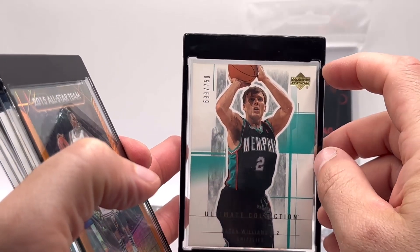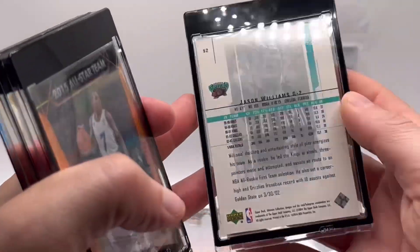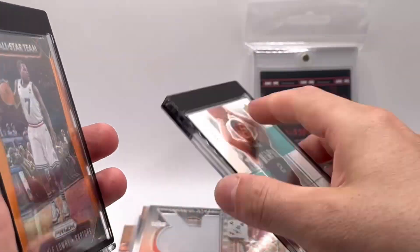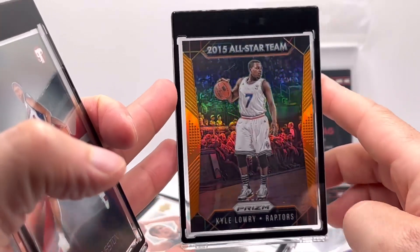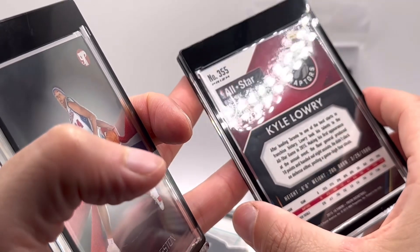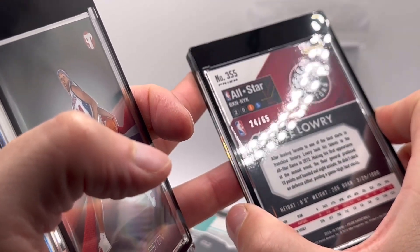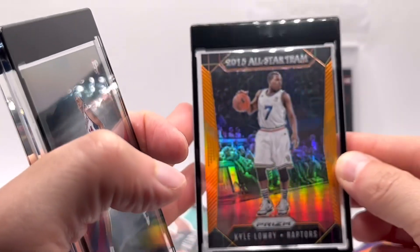You can see these have the same dimensions with the inner sleeve — you're not going to have any movement in there, and it's just a great option to take some of your favorite cards. I think the prisms just look awesome in there. That's a Kyle Lowry — out of 65, 24 out of 65 — it's a sweet card.